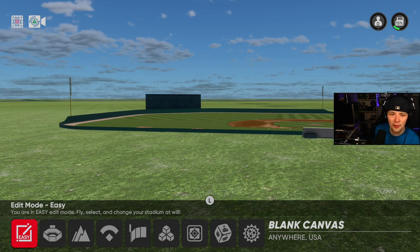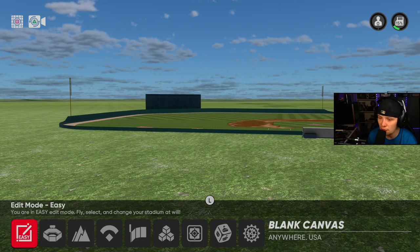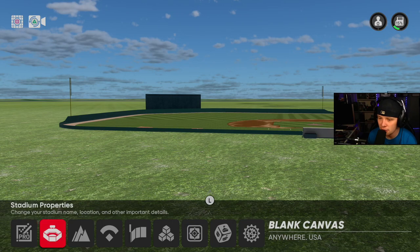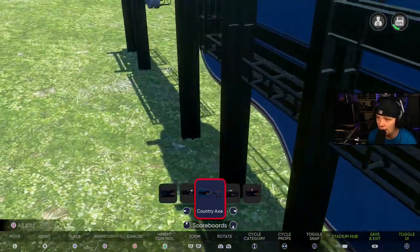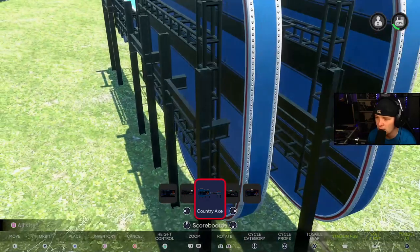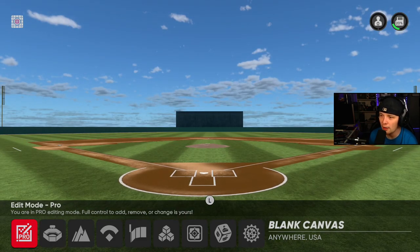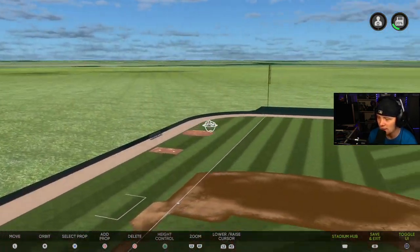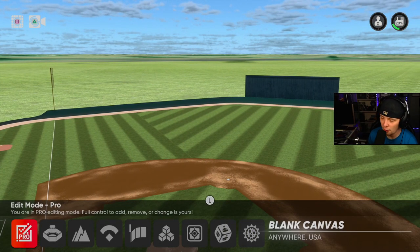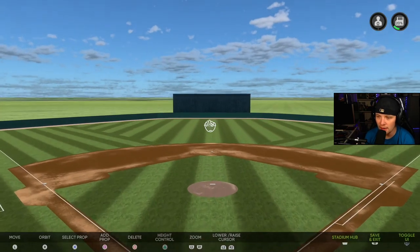Number three tip and trick is resetting your camera. You can get really deep into stadium creator and think, how do I reset my camera without doing the zoom function? All you gotta do is go back to your stadium hub. Triangle resets your camera view to behind home plate, then you can start back to free reign. You can do that at any time in your stadium hub — triangle resets your camera, which is always so, so nice.